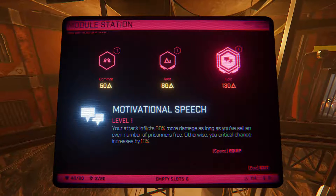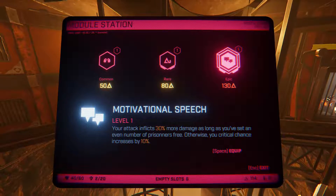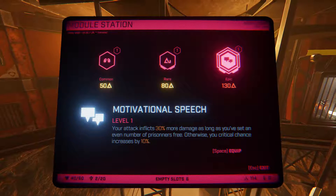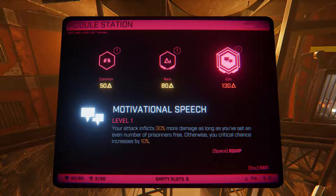Motivational speech — that's the new epic. Your attack inflicts 30% more damage as long as you've set an even number of prisoners free. Otherwise your critical chance increases by 10%. Wow — okay, so it's just all good. We can't afford it right now, but that's really cool.